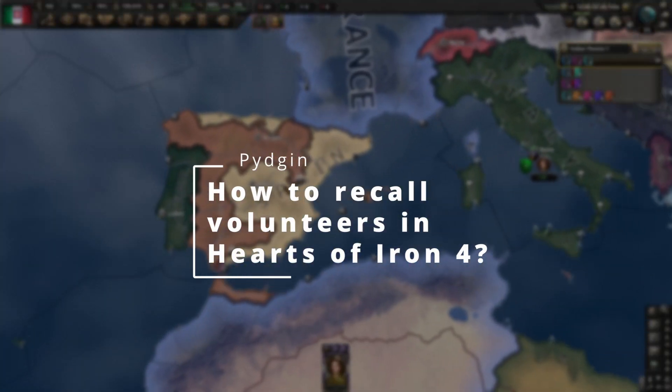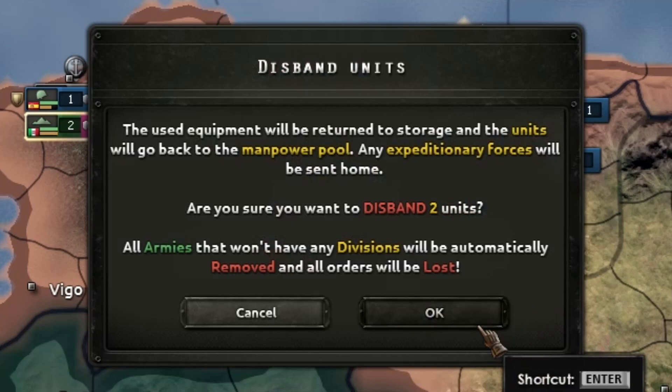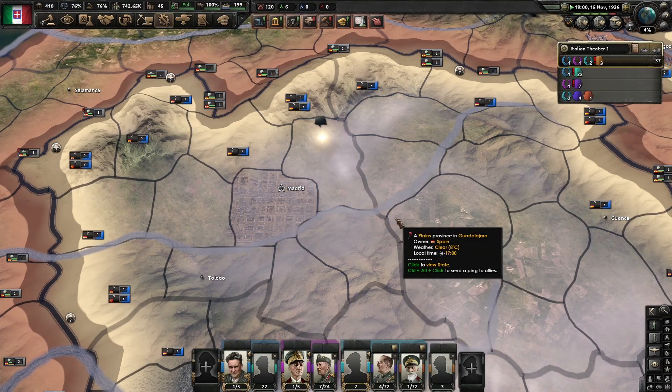How to recall volunteers in Hearts of Iron 4? Well, you can't. But you can delete them, which will return the manpower and equipment. If all of your volunteers are destroyed, you can send more.